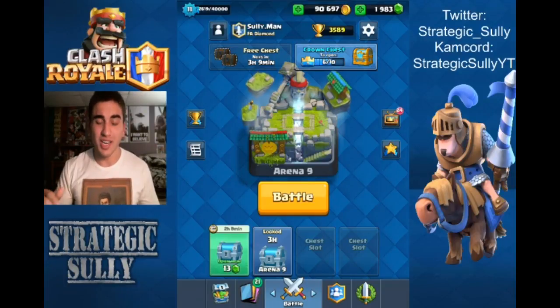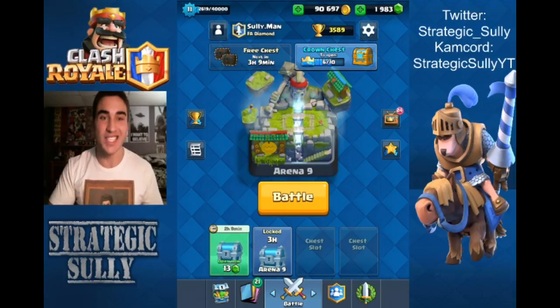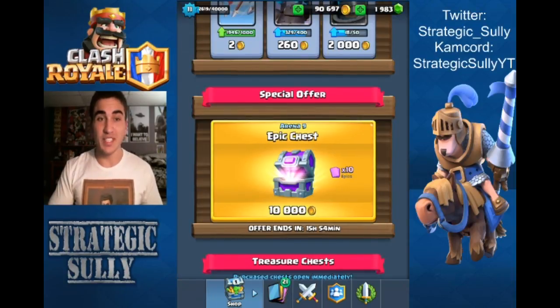All right, you guys already know what it is — I'm Strategic Sully, and I'm here to show you how to get 20 epics in 20 seconds. The key to getting 20 epics in 20 seconds is having two accounts with the same special offers.